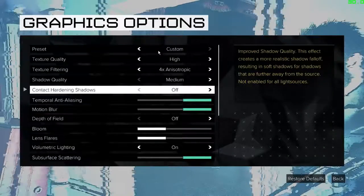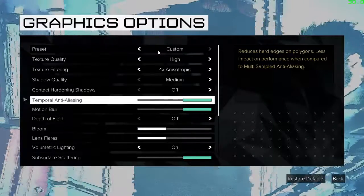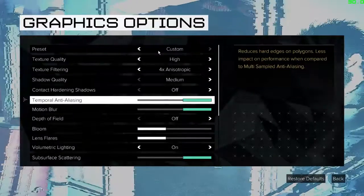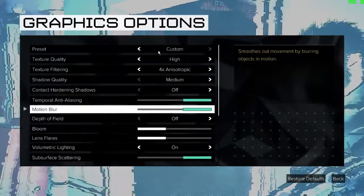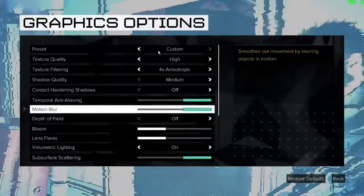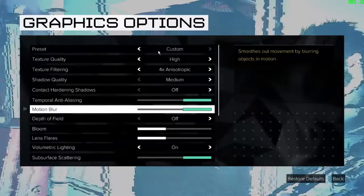Contact hardening shadows — don't even think about it. Temporal anti-aliasing is good to keep on as it impacts very little on your GPU and makes the HUD smooth. Motion blur is a good option for those getting low FPS around 30 to 40, because it acts as a smoothness effect in your game while you are moving around.